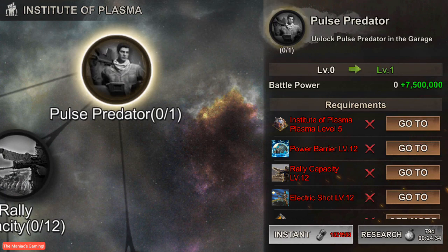All of those third-tier nodes are required to unlock the awesome almighty Pulse Predator. It requires Plasma level five, Power Barrier at level 12, Rally Capacity at level 12, and Electric Shock at level 12. I also believe you need your barracks and related buildings at star five before you can actually unlock them — that was the case in the PTR, though I'm not sure if that's changed. The Institute of Plasma level five requirement increases your battle power to 7.5 million, but it has a research time of 79 days, 24 minutes, and 34 seconds. It would be worth the wait because Pulse Predators are going to be so powerful and useful.